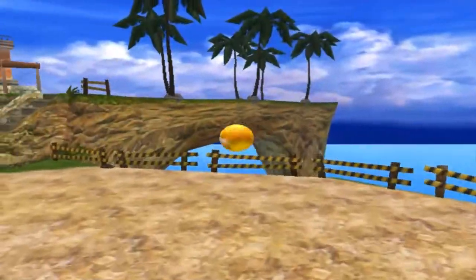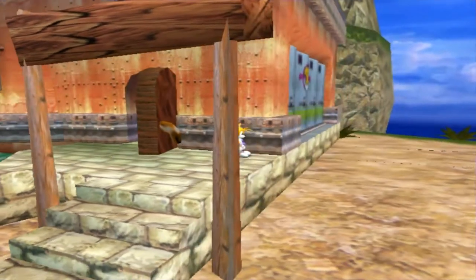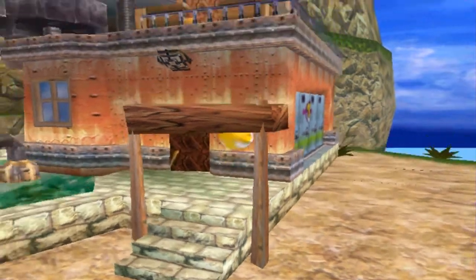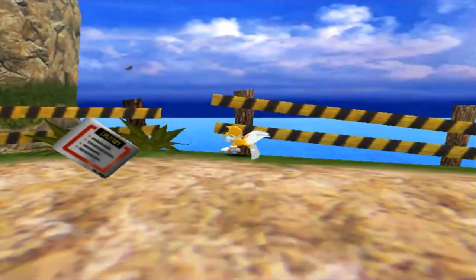I'll skip 10 and go to number 16. This mission object is near the fence near the entrance to the East Cave — Tails' workshop. There we go.